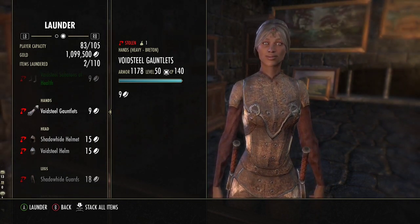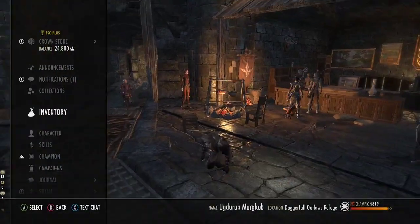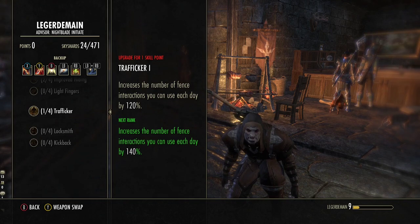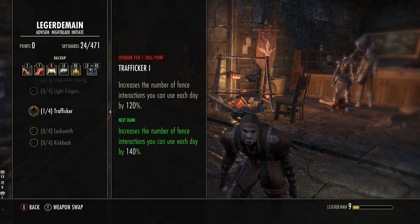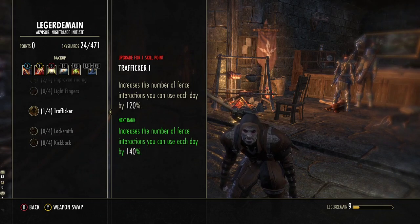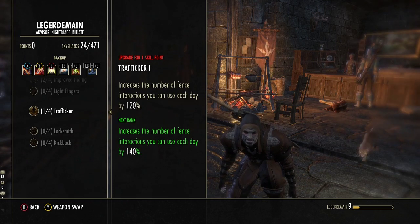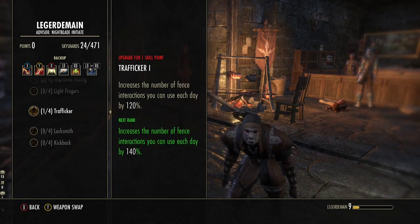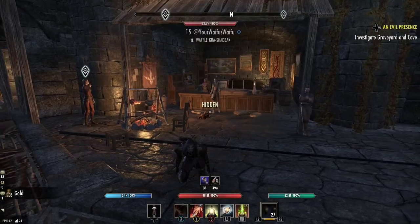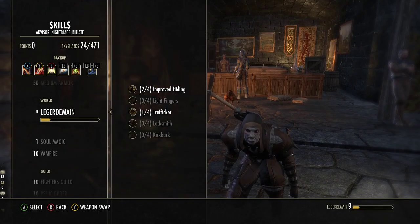You're probably wondering why yours isn't 110 - there is one passive that you want to get and it's called Trafficker. This basically increases the amount of things you can sell and launder by 120 at rank one, so it basically more than doubles it instantly. Every rank adds 20 more, so you don't really need ranks two through four, but rank one is really really important.